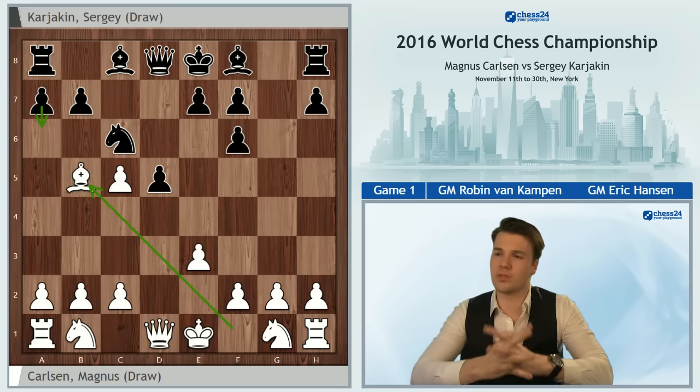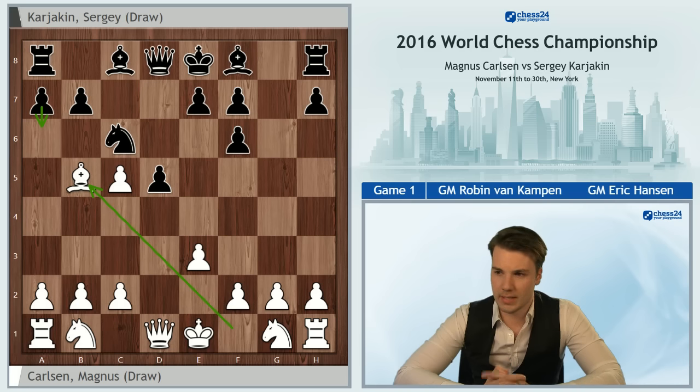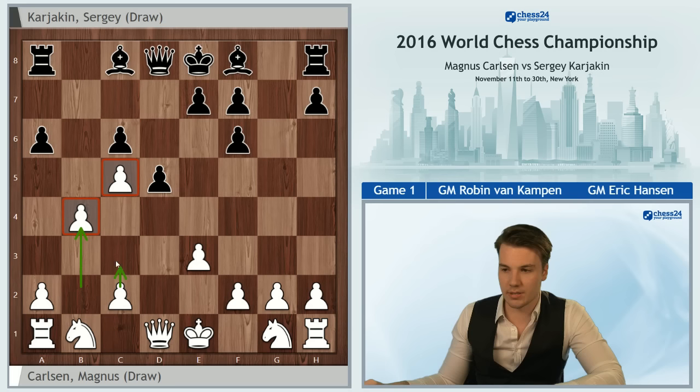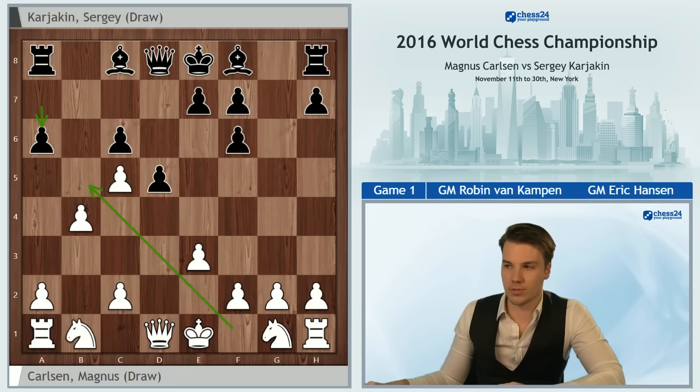This is pretty much the first moment that Sergei, as Black, started thinking for a good 20 minutes. Clearly he was not completely familiar with the position anymore, or at least couldn't quite remember his home preparation. Although Black has many interesting moves such as Rg8 attacking g2, or even forcing White to play a6 possibly leading to a pawn sacrifice, Sergei decided to go for the most natural option, e6.